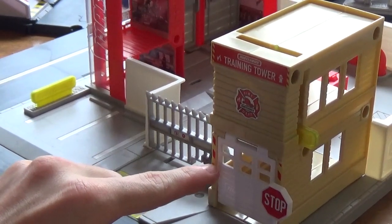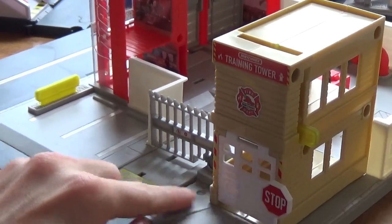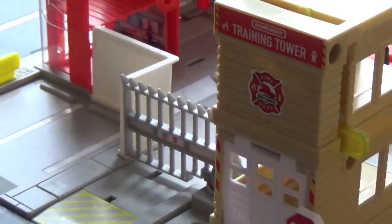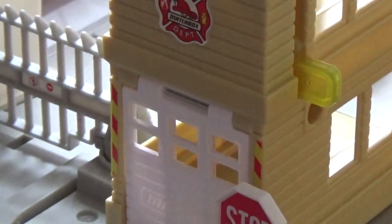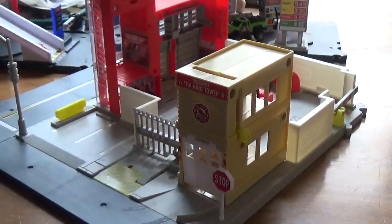These stickers were not pre-applied — you had to apply those yourself and they're very, very thin. But I think I did a pretty good job. We can zoom in on those a little bit — it's the training tower label.